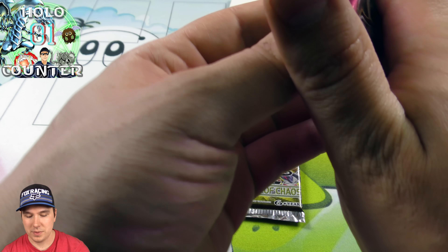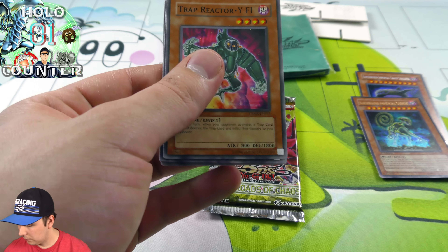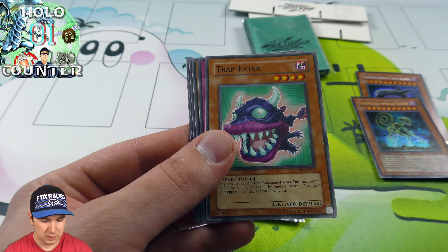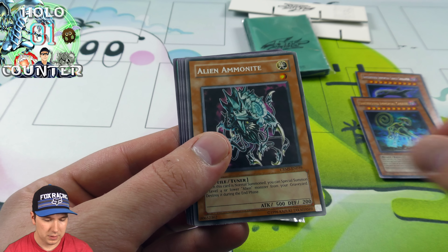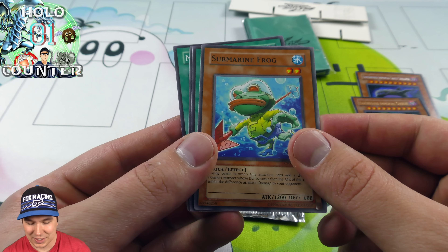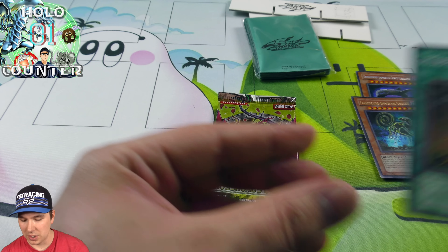All right, so we have our Crimson Crisis Booster Pack here. Trap Eater — that is awesome. The Submarine Frog, the Frog Deck — that was awesome.